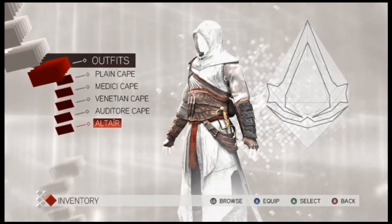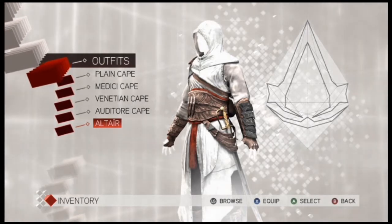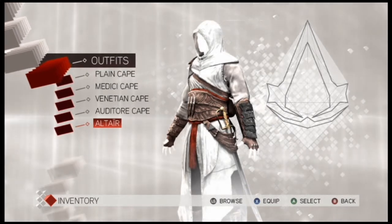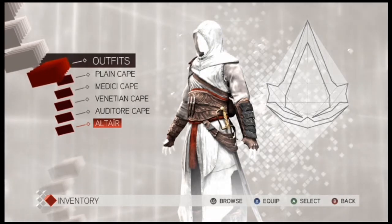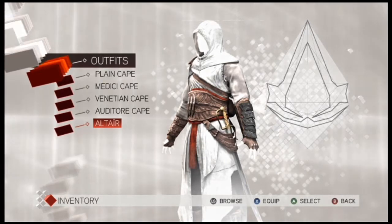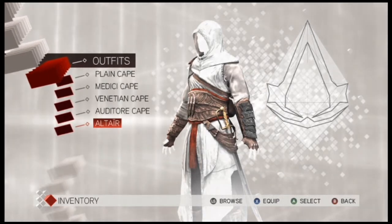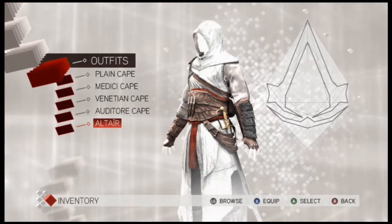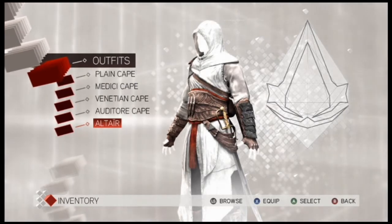Altair's costume I think you unlock with Uplay points. If you don't know what Uplay points are, they're basically Ubisoft's own achievement system — you earn points for in-game achievements and then spend them in the Uplay store, which you access through the disc. You can buy things like Xbox backgrounds, extra daggers, more bullets, and stuff like that. Most of it's useless but it's nice to get an extra costume.